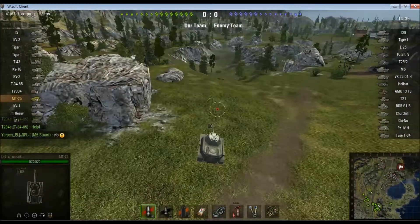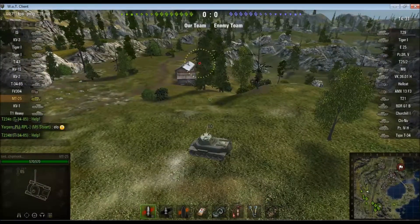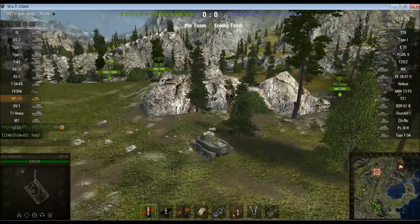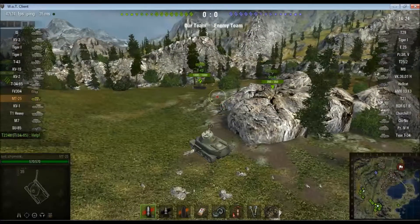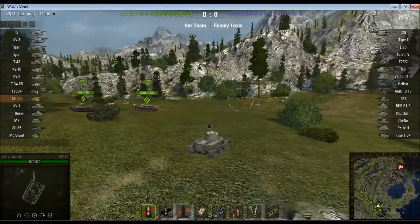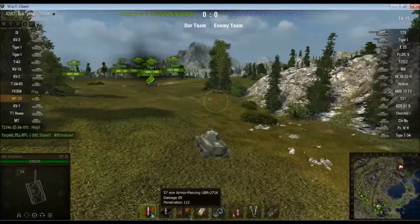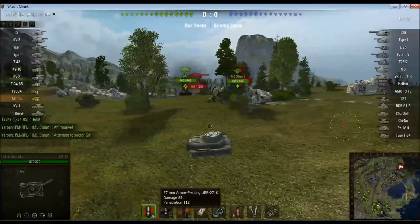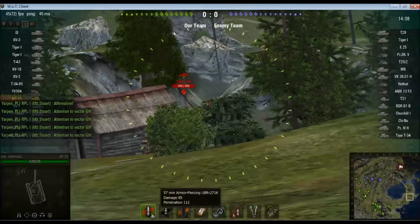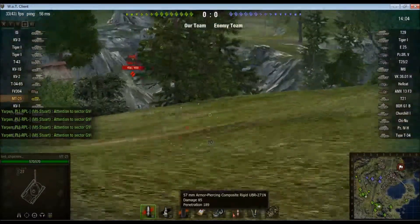Initially I decide to go forwards, trying to see if I can get some spots on people. I don't spot anything initially and decide not to be too brave. So this thing has a 57mm gun — the gun you get basically on the T-34 and the A-43. 112 penetration, 85 average damage, good rate of fire, and with premium ammunition the penetration goes up to 189.